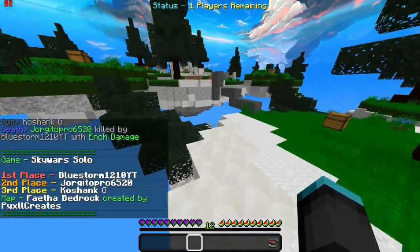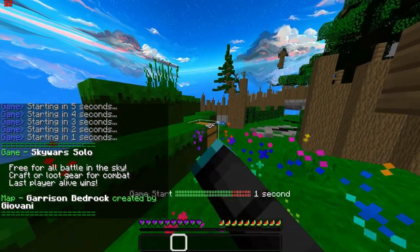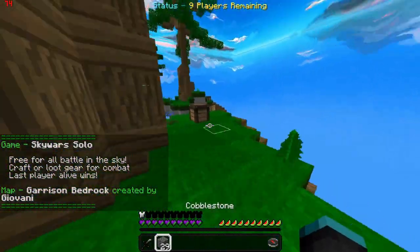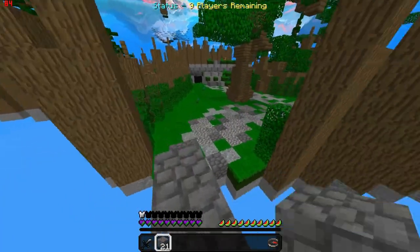Knockback is a lot better now. GG, on to the next round. We're on Garrison Bedrock, which I think is one of the new maps. This is a corner map — brand new. There are 17 new maps in this update.